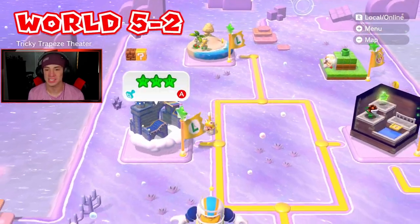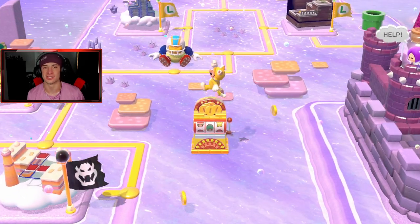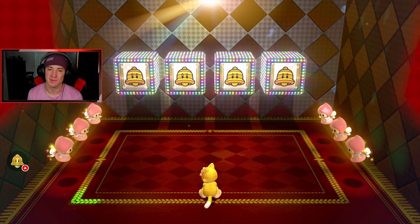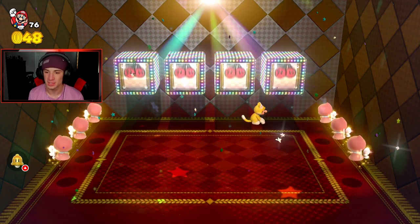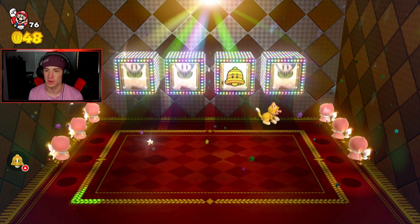Before we get started, you guys already know the deal — we head over and get our slots on. We're gonna test our luck here. Last time we went three out of four and the time before that we went four for four. Hopefully we can go four for four here and get a little Wendy steal going, but it looks like we're going for cat bells.